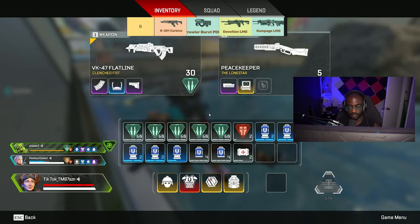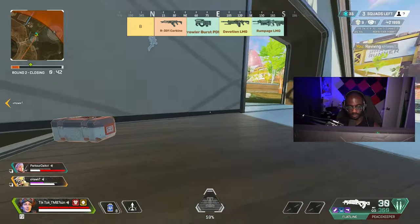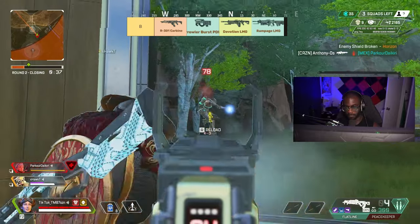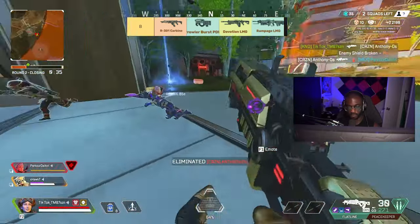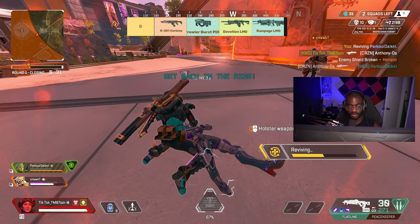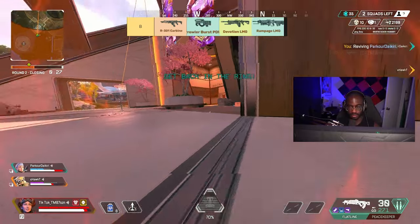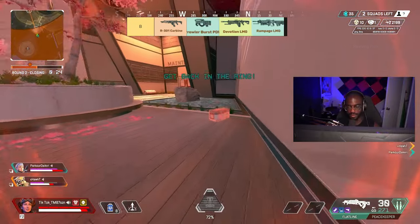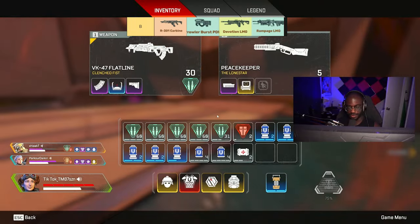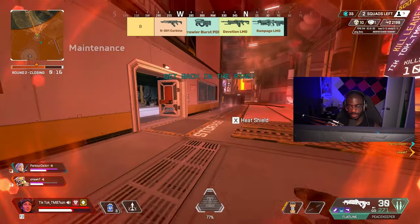Onto B-tier weapons, starting with the R301 — I'm sure I'll get some hate for that one. The R301 is just a tried and true cookie-cutter rifle. But due to its ease of use they just can't make it any stronger, and they also just can't nerf it either or it won't be viable at all. Anyone with better aim using other rifles will generally beat you. The hipfire also isn't really the best — probably the worst out of the rifles. But it has a very clean iron sight and is incredibly easy to use, so that's why it's B-tier.